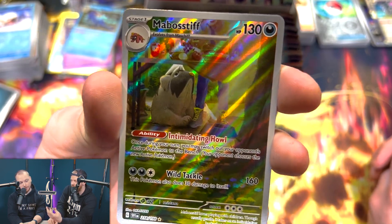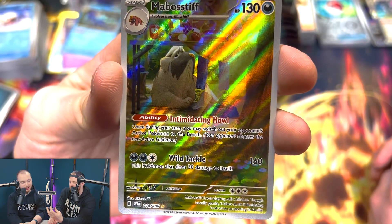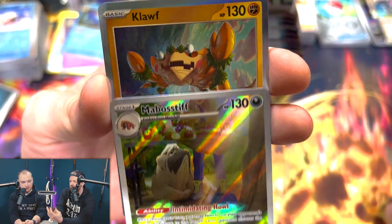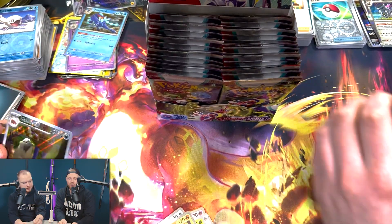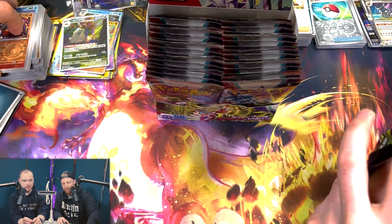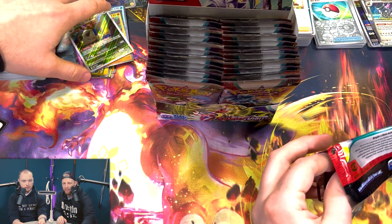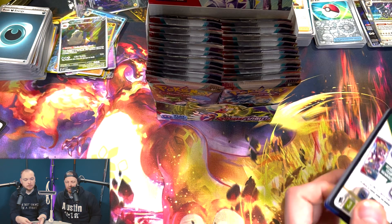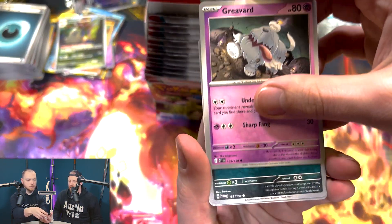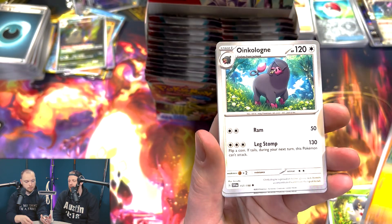We got one of those illustration-style cards — it's not Galarian Gallery or Trainer Gallery, they've just added them on as illustrator cards with higher numbers. That one was 218. Nothing of any value, but I do love those illustration cards, whether they're called Training Gallery, Clearing Gallery, whatever they come under. I love them.